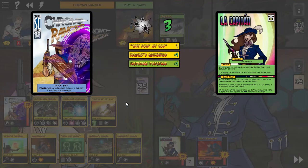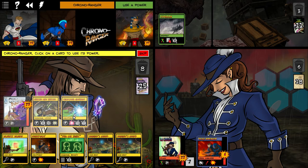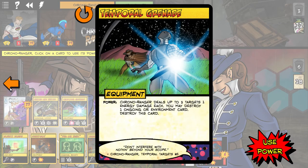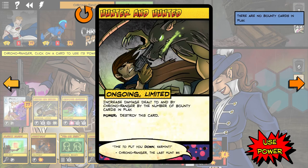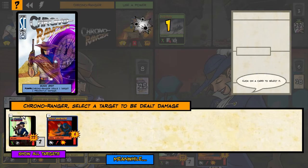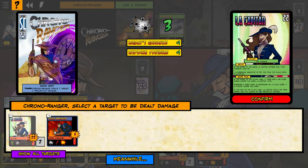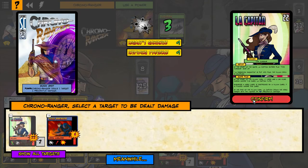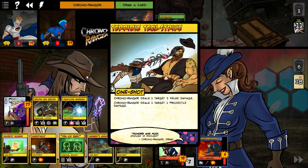Three damage, three damage. That's a good ability — let's use his main power, Quick Shot, we're going to keep chiseling away. I want to knock him out. What does his ability do? This card deals two hero targets two irreducible fire damage each — let that fire away.